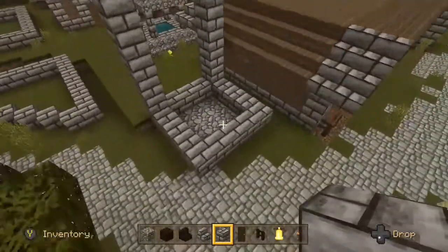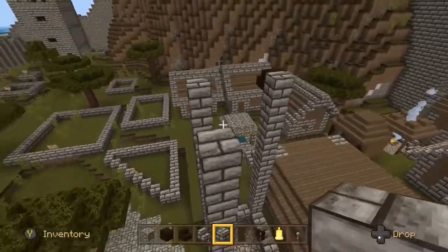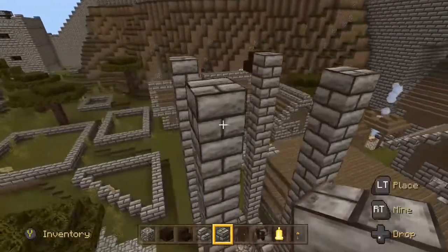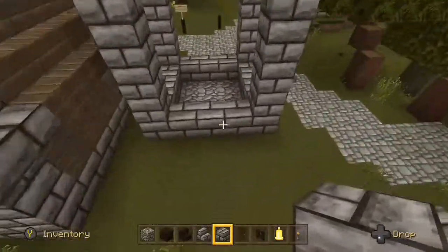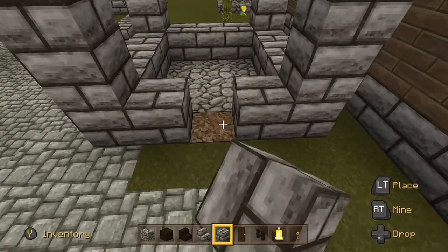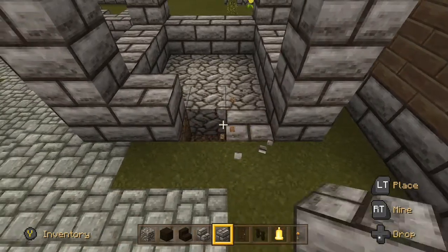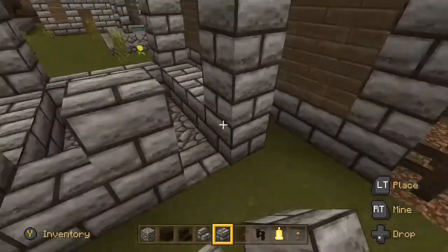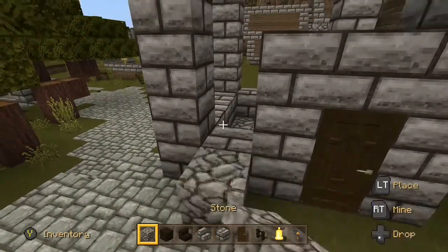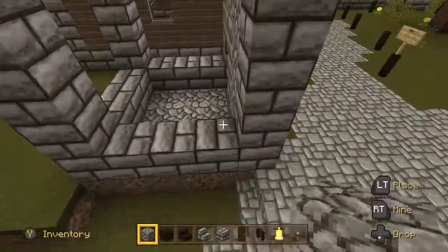The government likes uniformity within the entire city. For most things they'll be a little bit lenient, but here all watchtowers are going to look the same. We've got our borders for the height, and we're going to get our door in here. The doors are going to be a dark oak wood door — and most government buildings including military are going to have those dark oak wood doors as well.